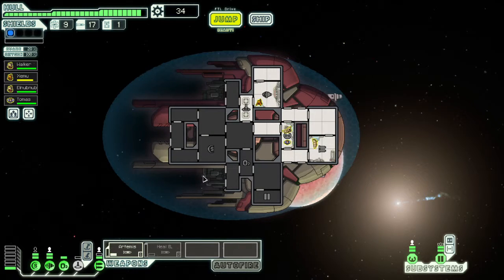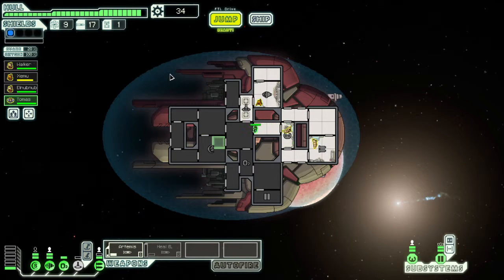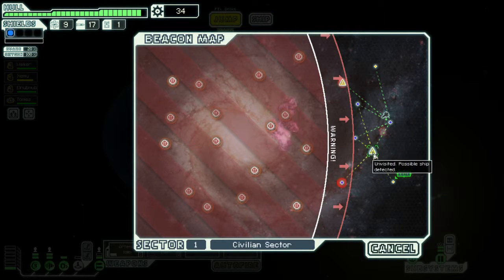Okay, so we get another crew member. That's useful - that means we can actually send someone to work with our shields. And then we can push the button that locks in positions. Jumping to here.